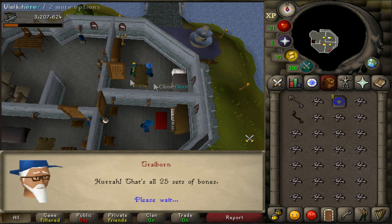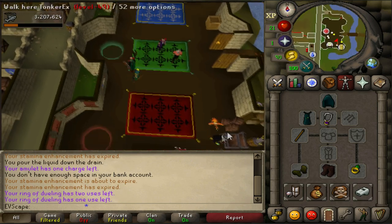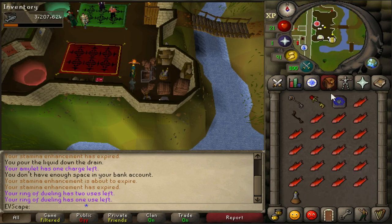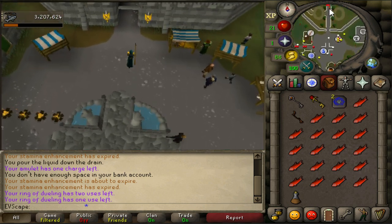Once you have the third key, teleport to Castle Wars — it's a one-click bank very close to the teleport. Get out all the food you're going to need. The amount of food depends on your combat level; I'm level 20-something and I was able to do it with about 10 salmon, so if you're a higher level you probably won't need any food at all.